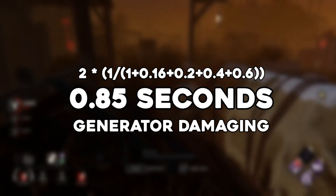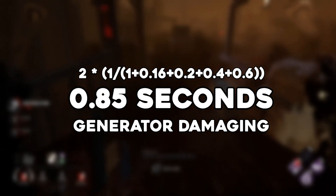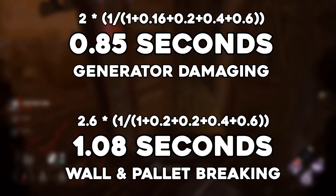So our new timings are 0.85 seconds to damage generators and 1.08 seconds to break walls and pallets.